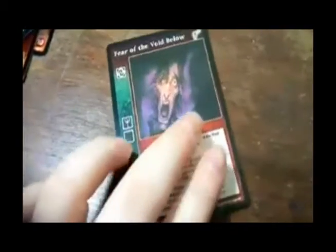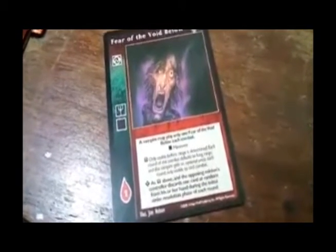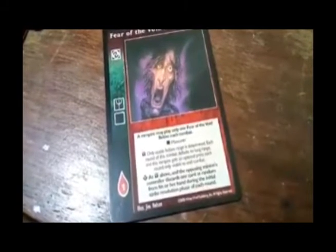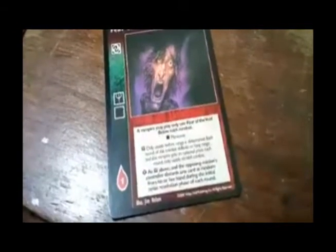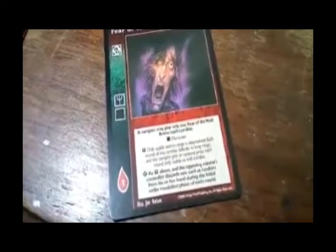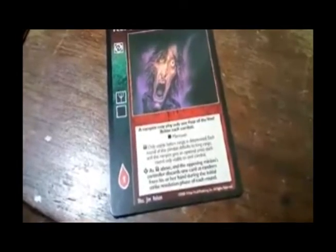Fear of the Void Below — Serpentis. A vampire may play only one Fear of the Void Below each combat. You get a maneuver, or only usable before range is determined: each round of this combat defaults to long range and the vampire gets an optional press each round, only usable to end combat. Advanced: as above, and the opposing minion's controller discards a card at random from his or her hand during the initial strike resolving phase of each combat.